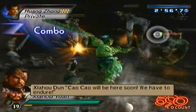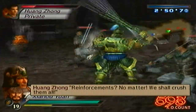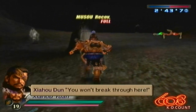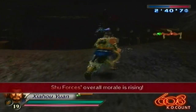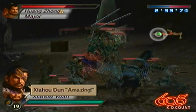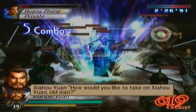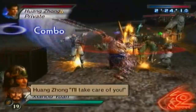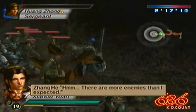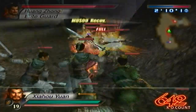There he goes — Xia Hou Dun appears. Now I don't have to worry about the gate, because Xia Hou Dun is here. So now at this point, it's up to me how I want to really go with this. It's either A: milk out the last two and a half minutes, which most likely I'm probably going to be doing, or B: go for Wang Zhang.